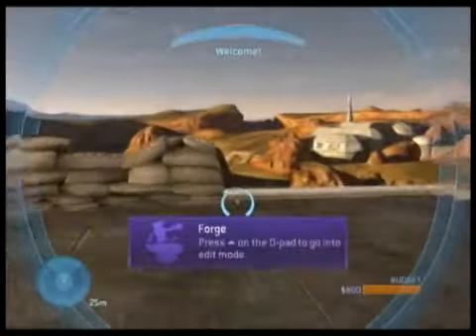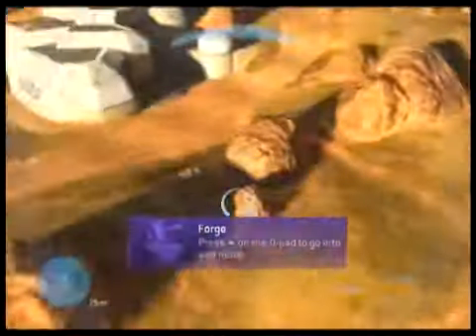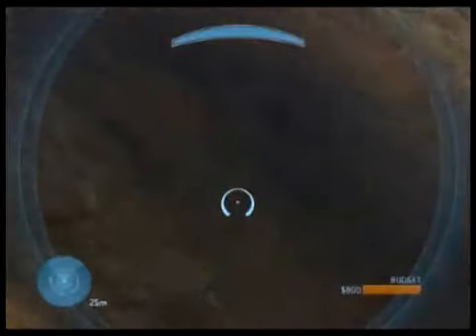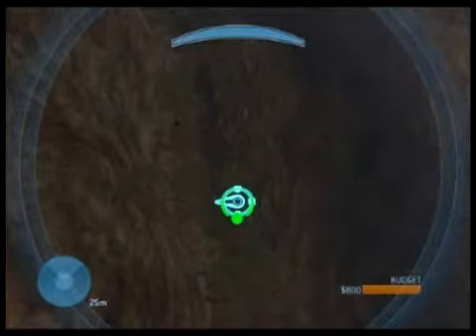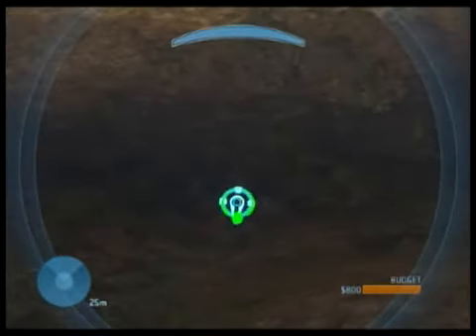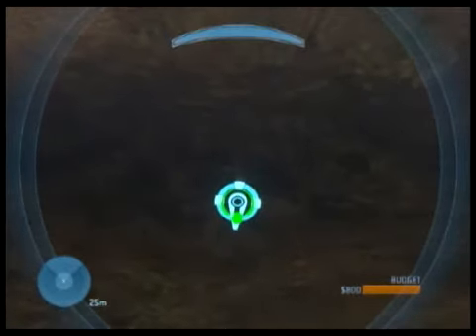Start the game and fly towards the closest edge where you can die. Spawn at a respawn point and fly towards the death barrier, like so, until you die.